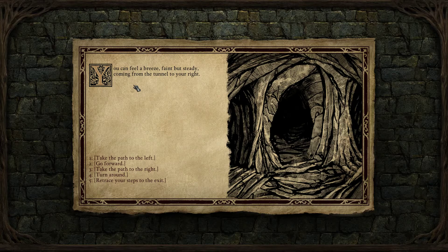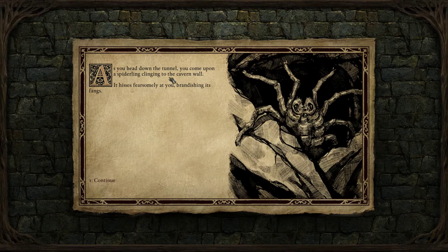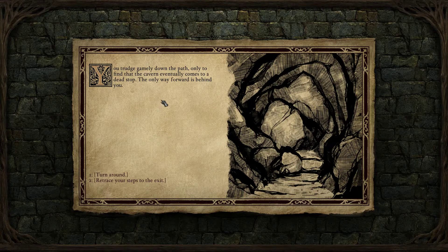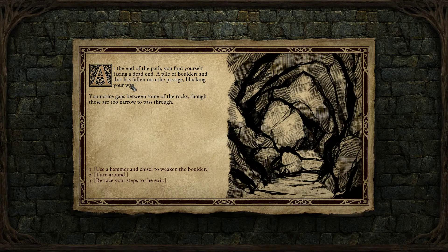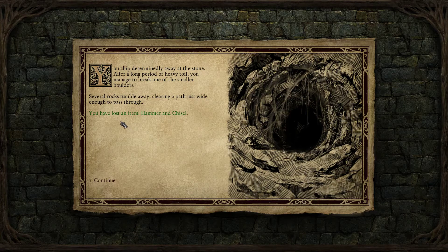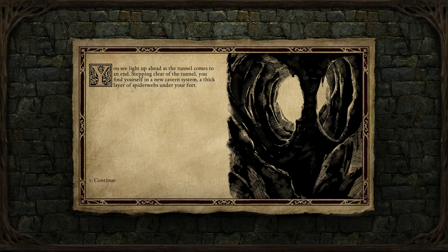Let's take the path to the left. Let's take left again. Let's turn around, try taking the path to the left again. Let's use the hammer and chisel on the boulder. Okay, let's take the path to the left again. There we go.